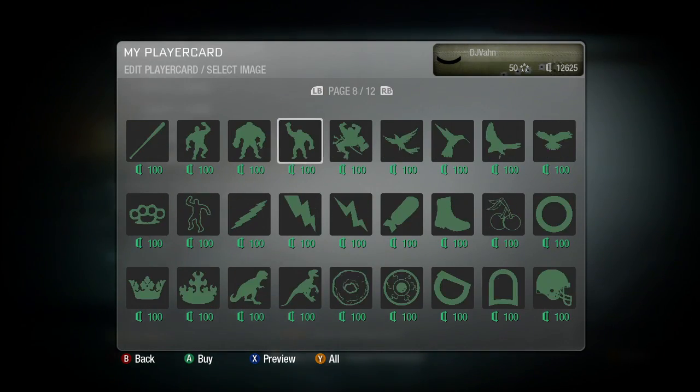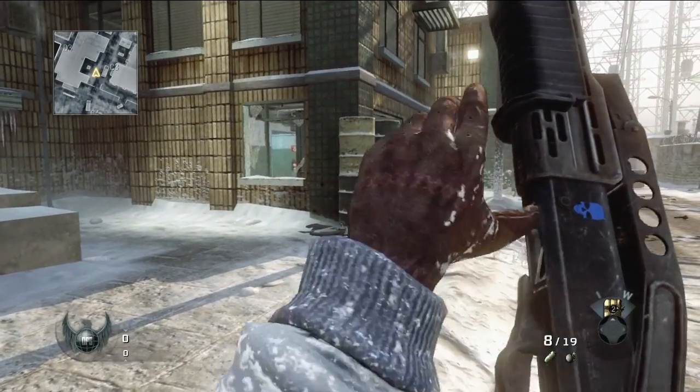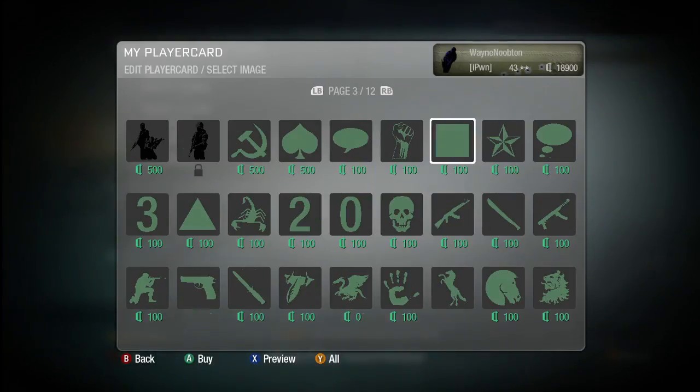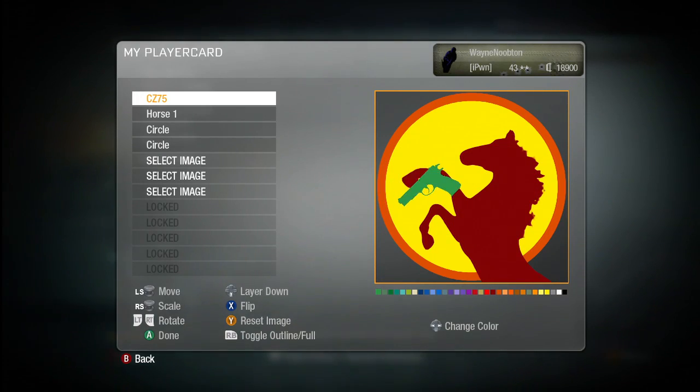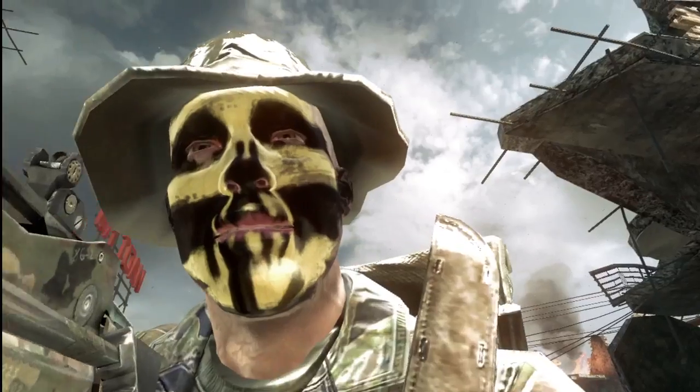The emblem editor can be as simple or as complex as you want to make it. A player might choose just one icon that they like to represent them, keeping it very simple. But for somebody who's got particular creative or artistic skills, they can create some pretty advanced-looking images. It doesn't have any boundaries — it's completely limitless, the kind of ideas that you can come up with for creating your own online identity.